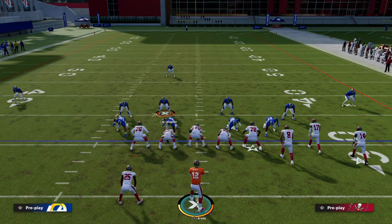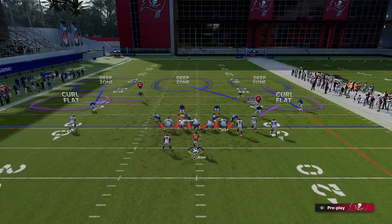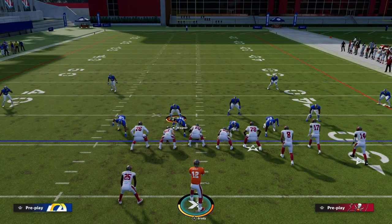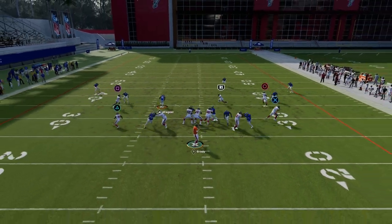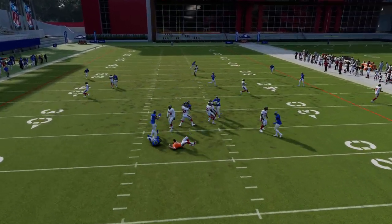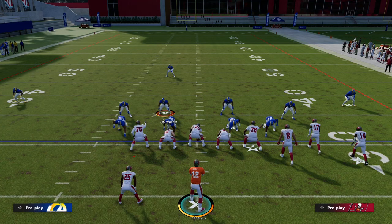The beauty of this blitz is how simple it is to set up. You can be base aligned and it doesn't look like a pressure look whatsoever — it looks like you're just trying to shoot the run, and then suddenly the pressure is running right through the B gap. They're getting screamed at and they've got to make a hot read. This is a great little five-man pressure that you can run off of either side.